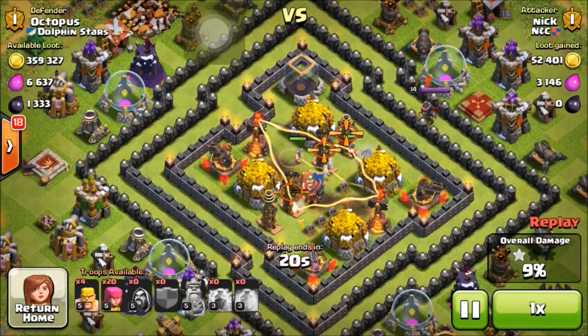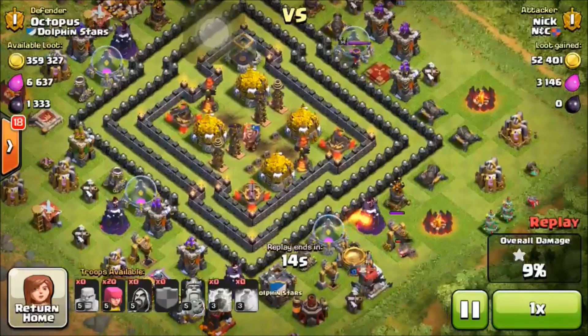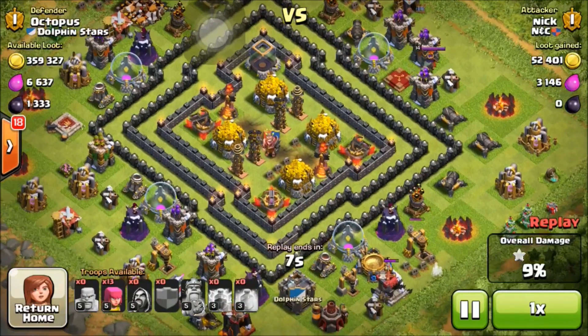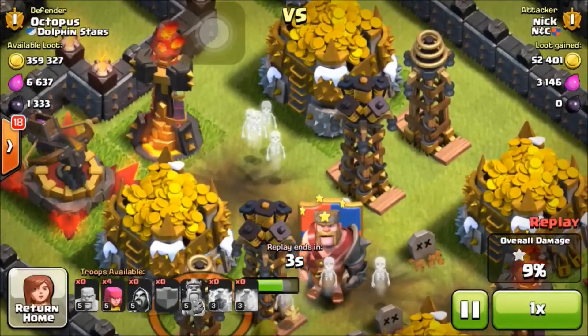He only has about 20 seconds left and he's kind of panicking, running out of troops. He's just going to use all the troops he has left in a last-ditch effort in the center of the base and maybe on the outside, trying to get that 50%. Obviously he cannot do it, so he just wastes his troops in the center of the base.